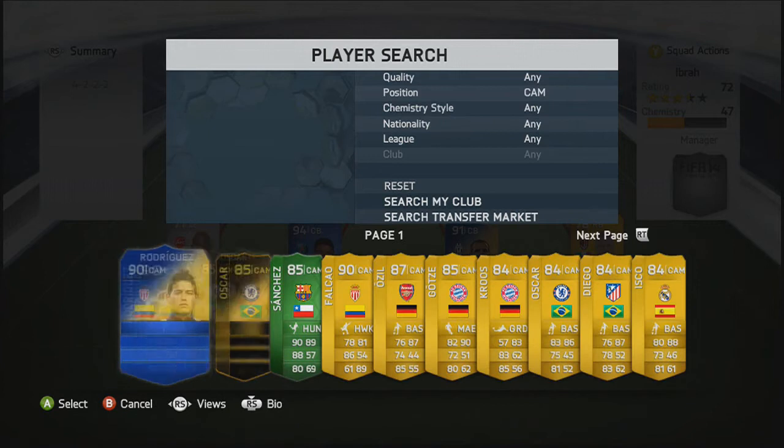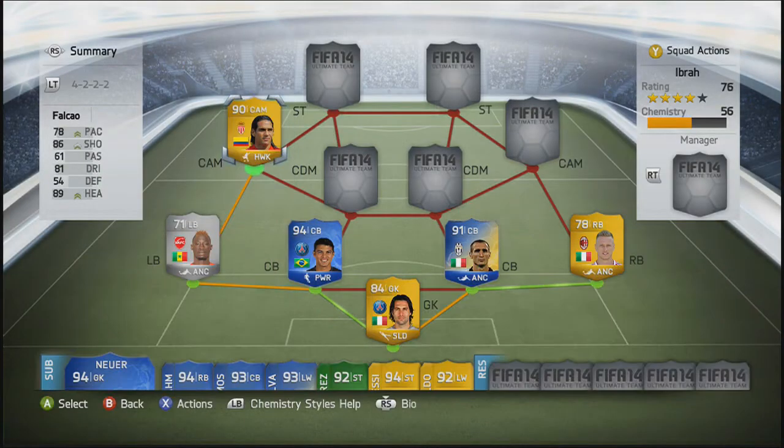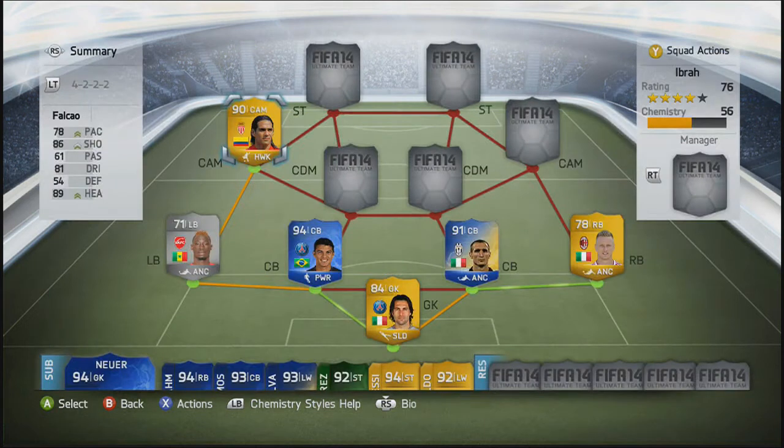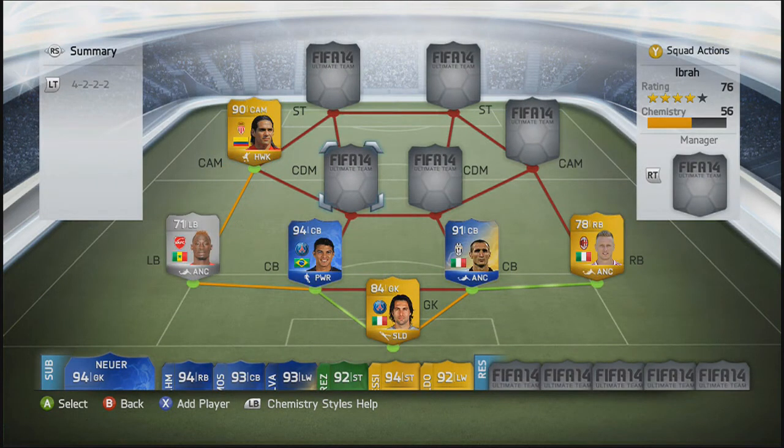In the CAM position, we're going to go with Falcao. I think he comes out of pace in the striker position. I don't know why he is 90 rated — he's got 89 heading, 86 shooting, and 81 dribbling. He doesn't look entirely insane, and I still don't know how he's 90 rated. I think he should be about 87 rated next FIFA, and Ibra should be the 90 rated one. He's an alright player. He is pretty rapid, and he is a good addition to the team. He is very, very cheap for a 90 rated player as well.